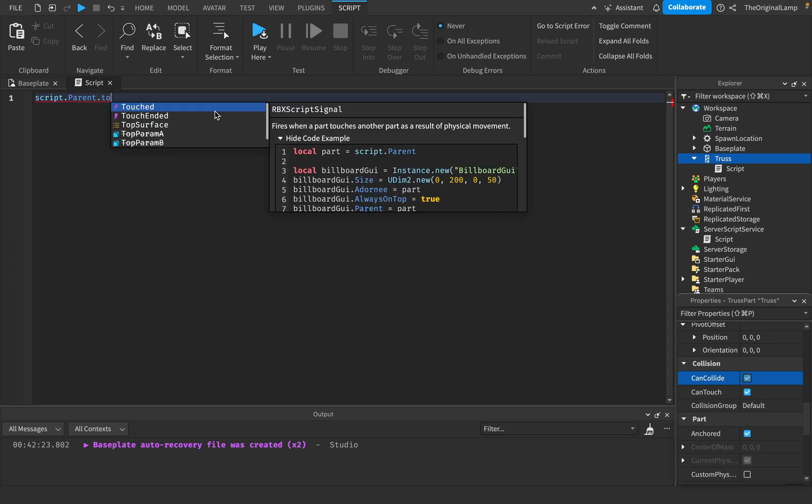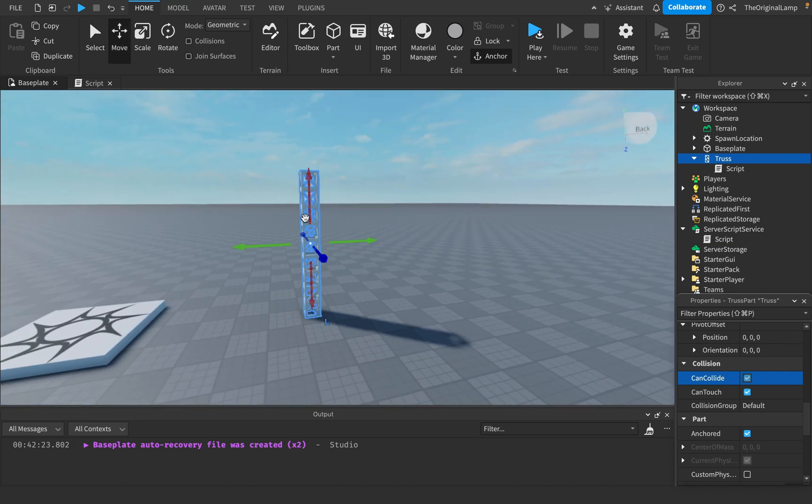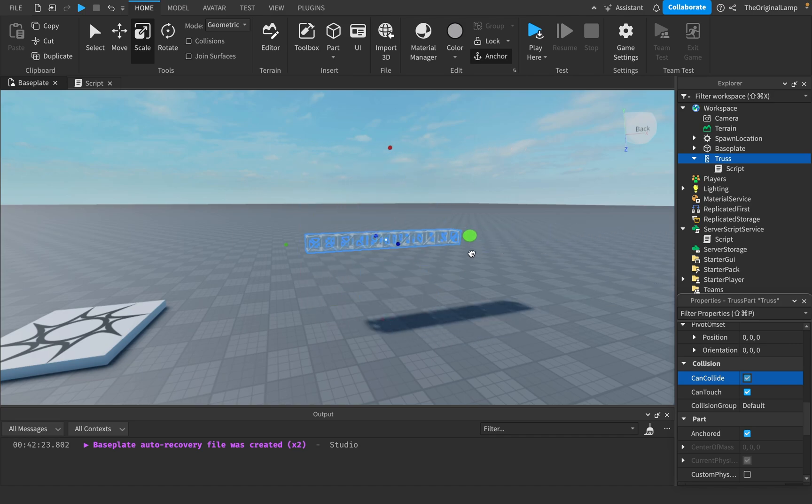script.parent.touch, right? So it's literally just a part, but it looks like this, right? If I try scaling it into another direction, it doesn't work, right? So you can't actually make it wider. You can only make it longer.